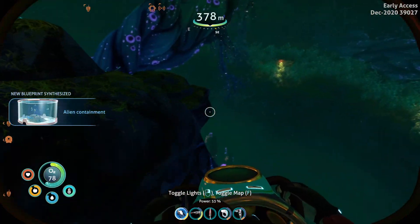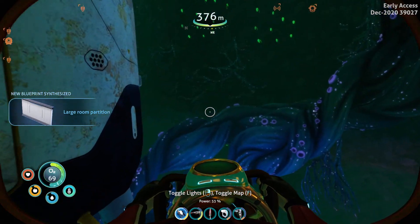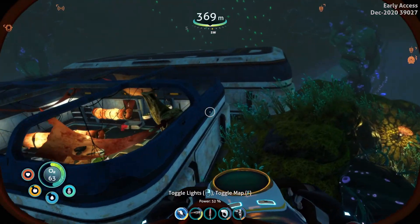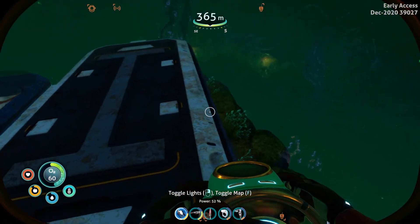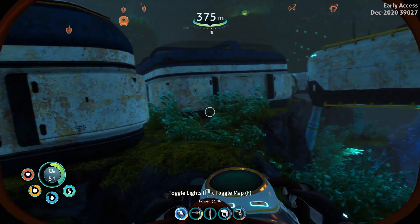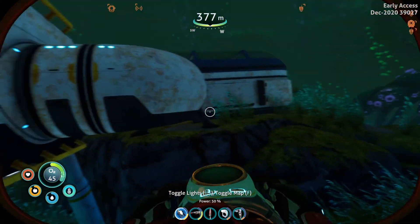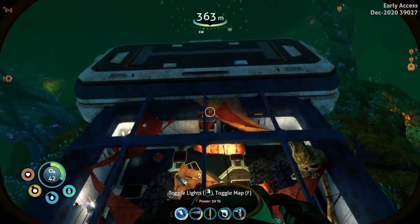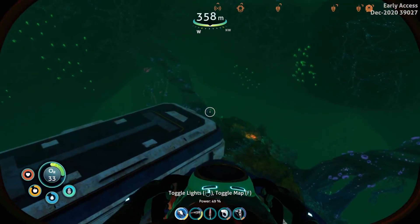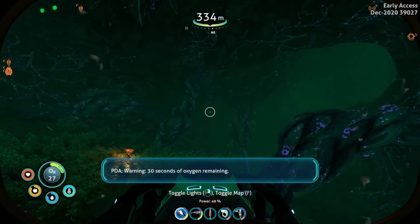There's probably an entrance somewhere, at least I hope so, because I'm running out of air really quickly. Come on, give me something. It's official — I'm getting scared now. Let's see, this goes over here. You have a door somewhere, right? These are just windows. I don't see an entrance over there. This thing doesn't have an entrance? We are officially in trouble now.